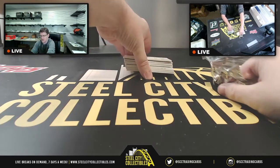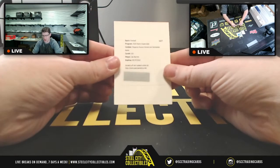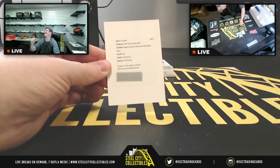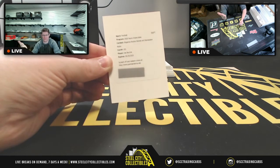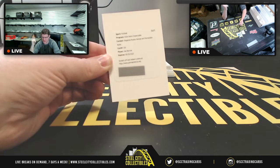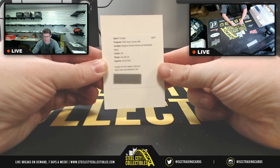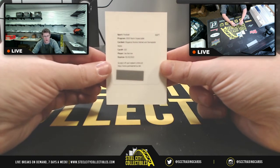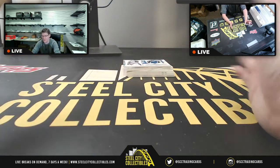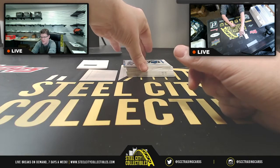We're going to start off with a redemption. The redemption is — I said let's pull a Burrow, did I not? Yes I did. It's the Elegance Rookie Helmet and Nameplate Autos card number 101 for Joe Burrow. It's a redemption, but it's still a Joe Burrow, so we'll go look at Panini's website for that one.